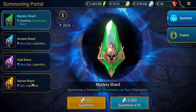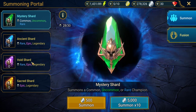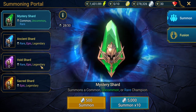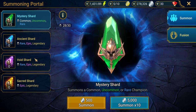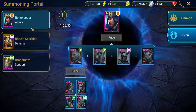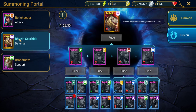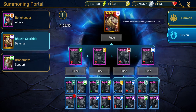Sacred shards I would advise saving until a 2x summoning event appears. Void shards are entirely up to you — they come with unique void champions that can be really powerful, and you can wait for a 2x void summoning event or just pop them to see how lucky you get. For champion fusions, it's always good to save your rares. Skullcrown is a recommended champion to fuse straight away — always try and work on this champion as she will be a good strong champion that will last you a long time.